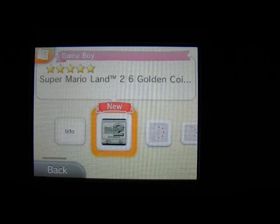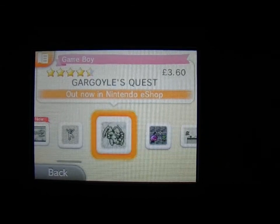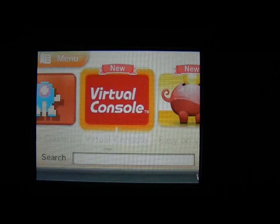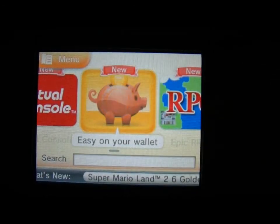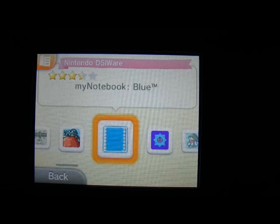Let's have a look at what's new on Virtual Console. It's just highlighting Super Mario Land 2 which is the big download available, and not too much else. Easy on your wallet - so that's the cheaper games. We've seen a lot of these before.